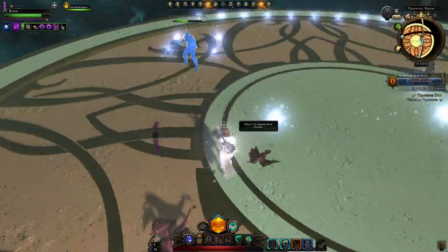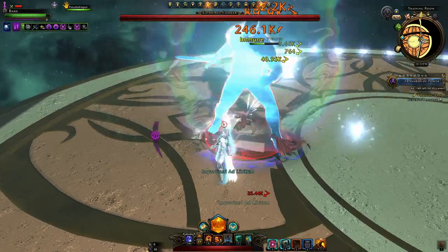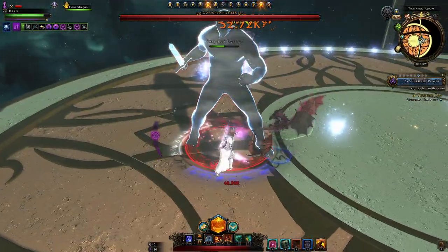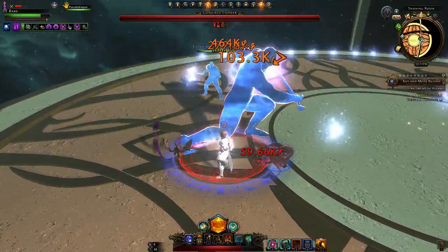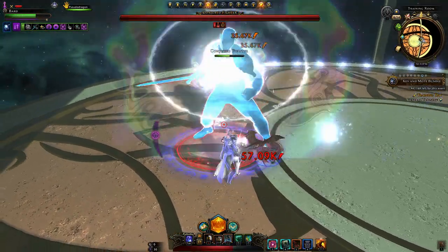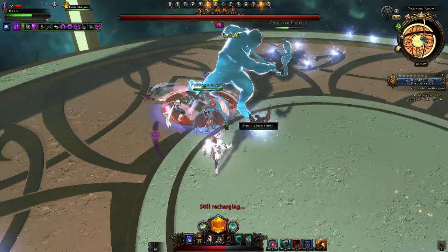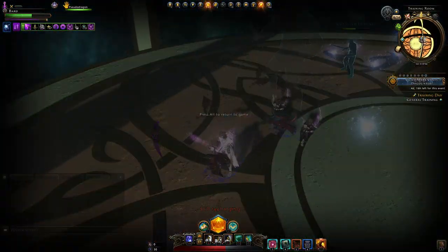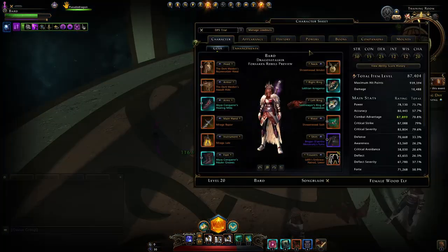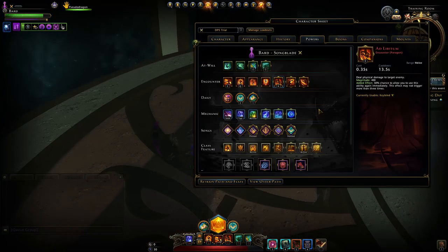And ultimately, Performer. When you're in combat and attacking, you can receive improvised versions of your attacks, which allows you to use the encounter power again. Just be careful with Ad Libitum — if you mash it too hard, you can end up with a ghost encounter power that lets you keep mashing the button. It plays the animation as if you're casting it, but it won't deal any damage until it's off cooldown, and it won't show you that cooldown.